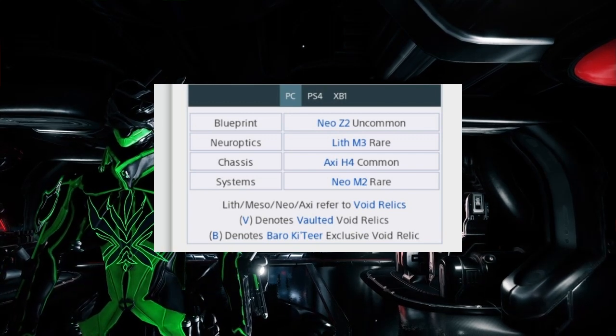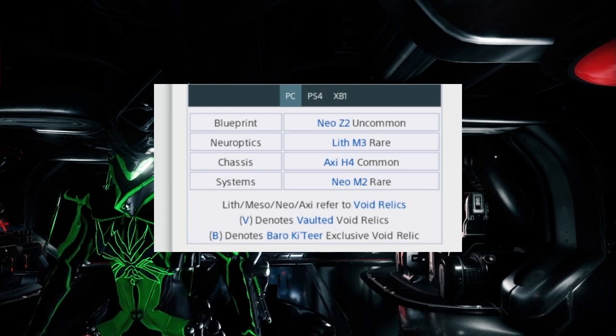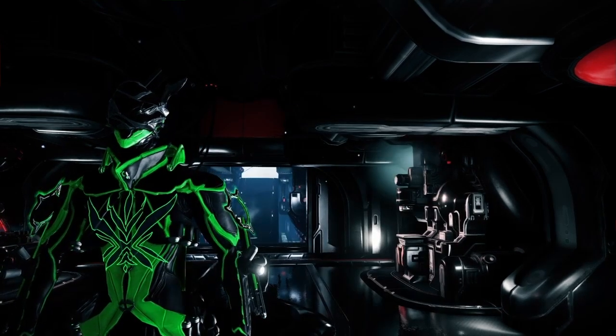Blueprint equals Neo Z2, Helmet equals Lith M3 — that's a rare part. Chassis is a common part, Axi H4. And Systems is another rare part, Neo M2. So that's one uncommon, two rare, and one common. These are all the same for PS4 and Xbox, since relics are now the same across platforms.